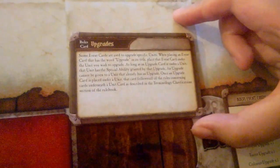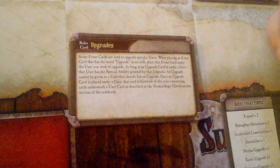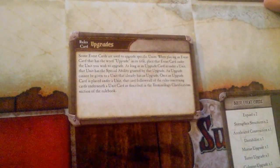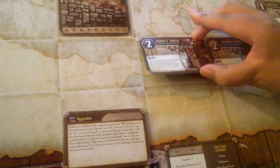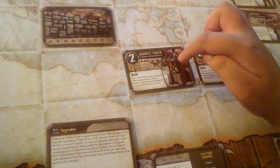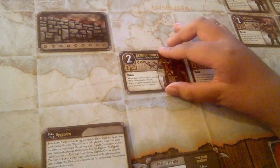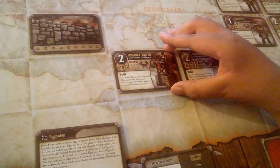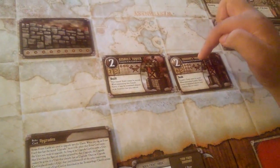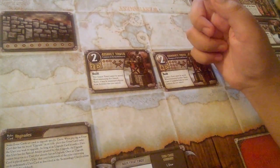Whenever you put an upgrade card — Mortar, Turret, or Colossus — underneath a card, if the card moves, the card underneath it also moves. Also, if this Assault Tower is destroyed, then the destroying player gets the Assault Tower and the upgrade card underneath it as magic for their magic pile. Same for Grundor's Tower — the tower as well as the upgrade card underneath it would both go into the opponent's magic pile if they destroyed it.